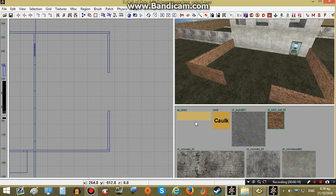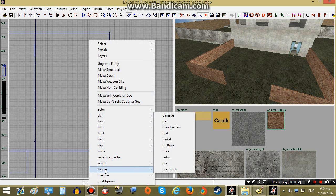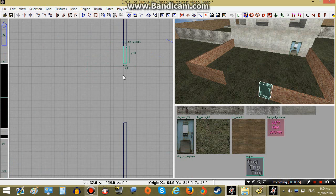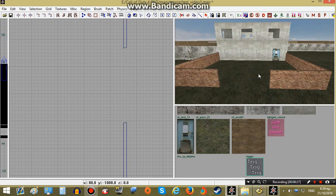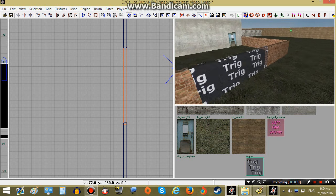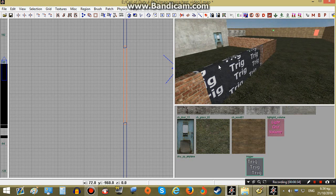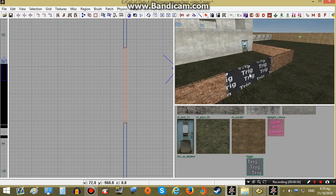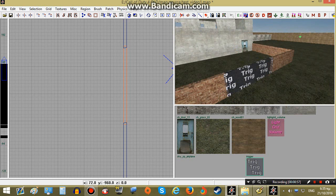In order to do that we will create a trigger_multiple. I will put this trigger over here, and when our player passes through this area then this objective will be completed. I will explain how we do this in the script later.